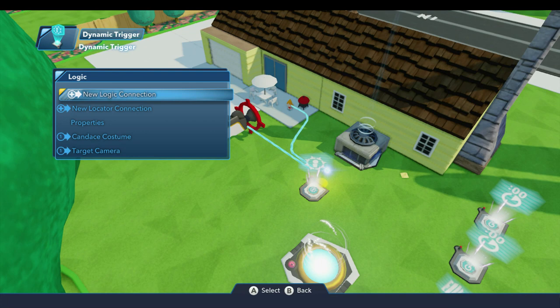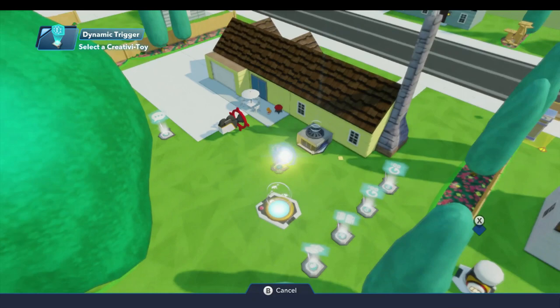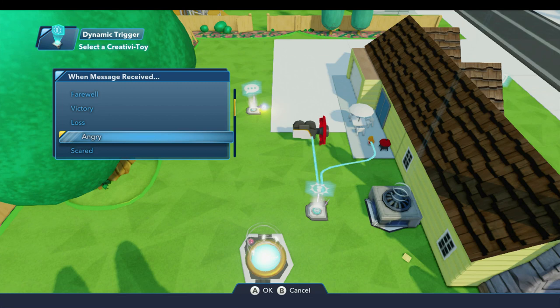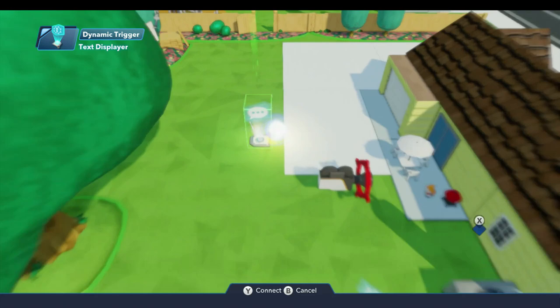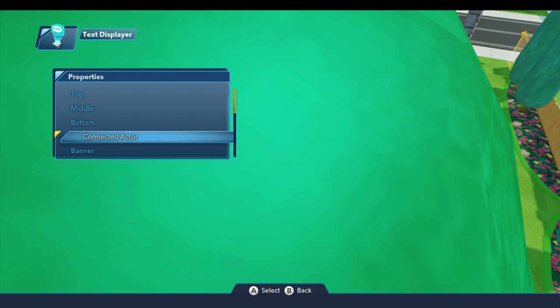Next, we'll do another new logic connection on the dynamic trigger — when exited by player any — and come over to the text displayer. Out of the angry category, she's going to say 'What do you think you're doing?' On the properties for this text displayer, we'll set the text duration to four seconds and the text style to banner, so it'll display right across the screen — won't be difficult to miss.